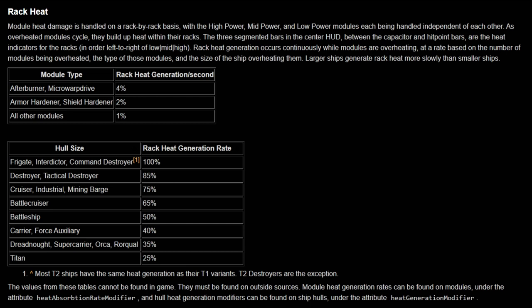For example, if you have an overloaded Afterburner, an overloaded Web and an overloaded Scram all at the same time, you'll be generating 6% of Rack Heat per second — 4% from the AB, 1% from the Scram and 1% from the Web every second for the total of 6% per second. Note that this can be reduced based on the ship type you are flying. As an example, a battleship with a heated MWD will actually have 2% of mid-rack per second instead of 4% because it has a heat multiplier of 50%. The bigger the ship is, the better its Rack Heat reduction is generally.